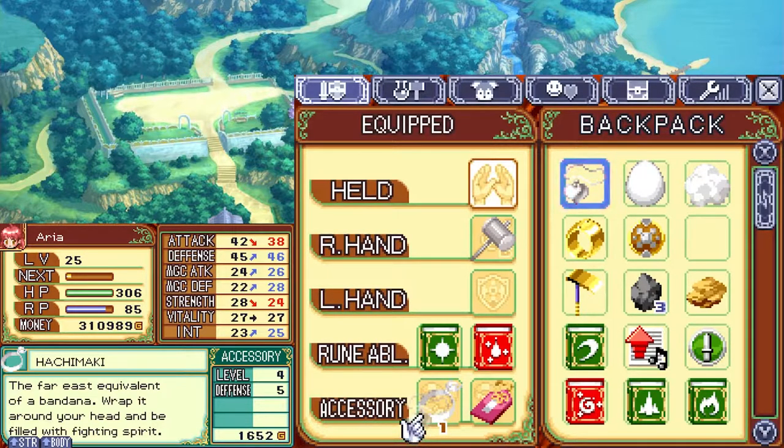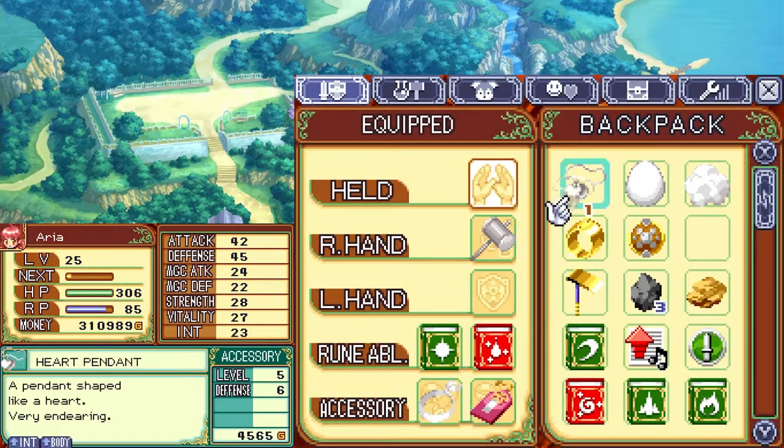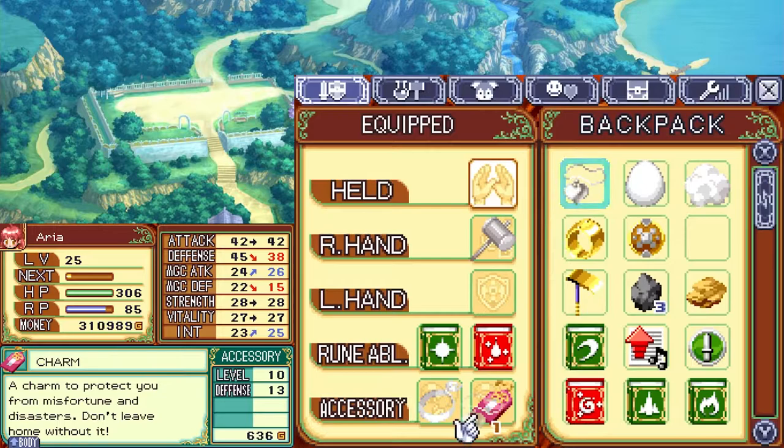It increases the magic defense by a good bit, because intelligence is how that's determined. I could upgrade this 5 more times up to 11. This might be a good replacement — no, the magic defense drop wouldn't be great. We'll talk about that later.